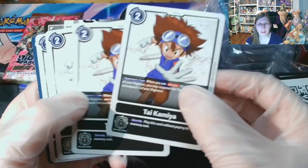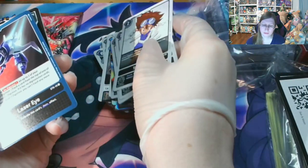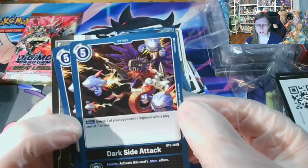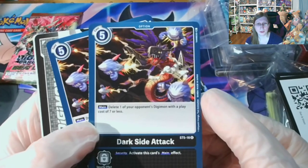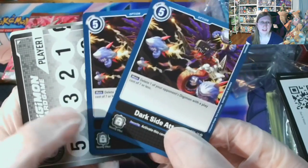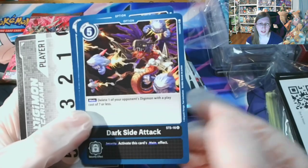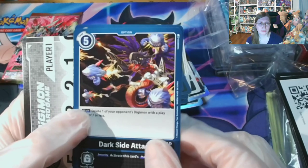You get four Tamer Ties, four Laser Eye, and two Dark Side Attack. Dark Side Attack lets you delete one of your opponent's Digimon with a play cost of seven or less — pretty impactful for a card that has a cost of five. I'm not sure what really determines the cost for these.